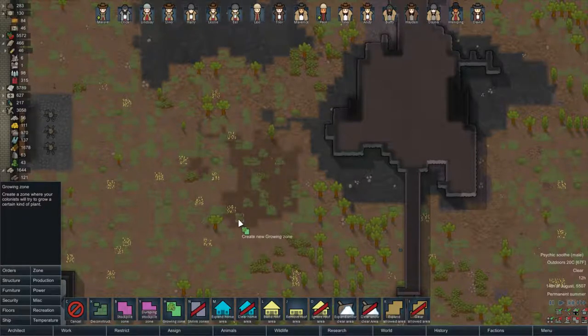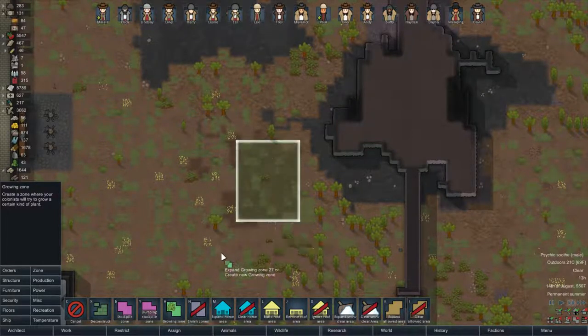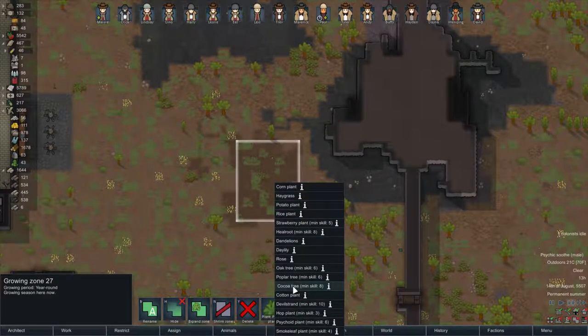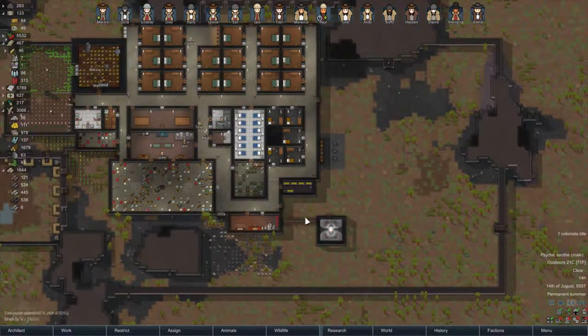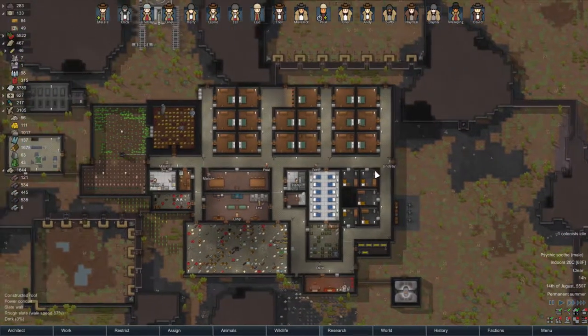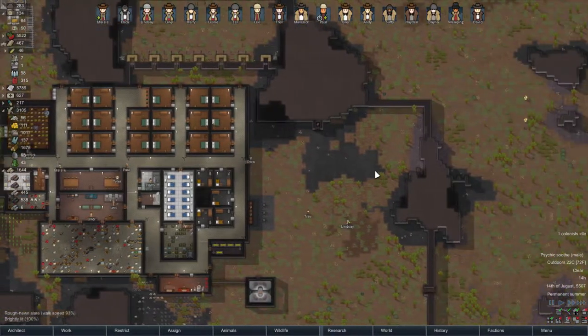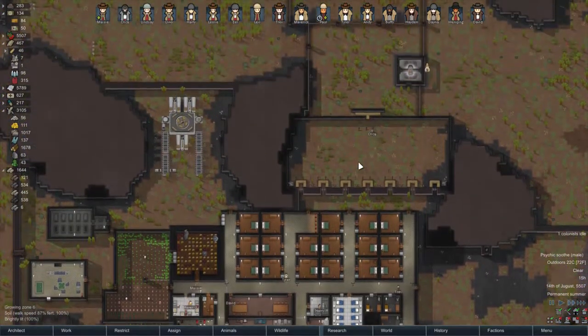Let's do a growing zone over here on this rich soil. Cocoa tree — let's set that up and start growing some chocolate for ourselves. Who knows how much we'll actually recover, but why not? Give our colonists something to do. There's a lot of idle colonists these days.